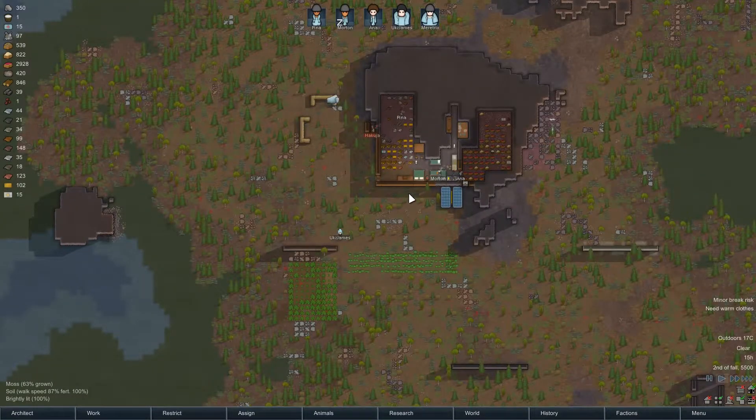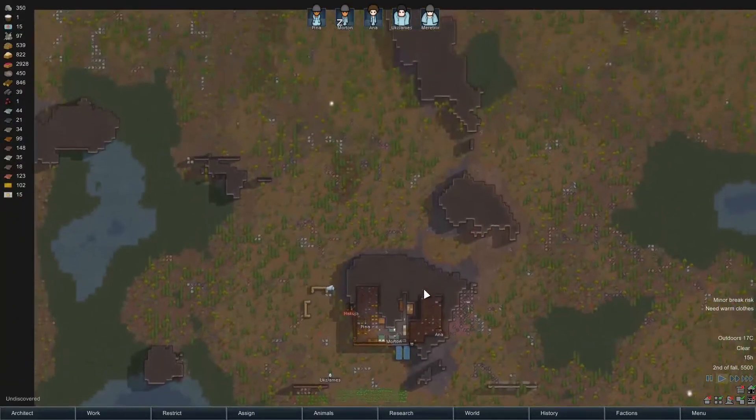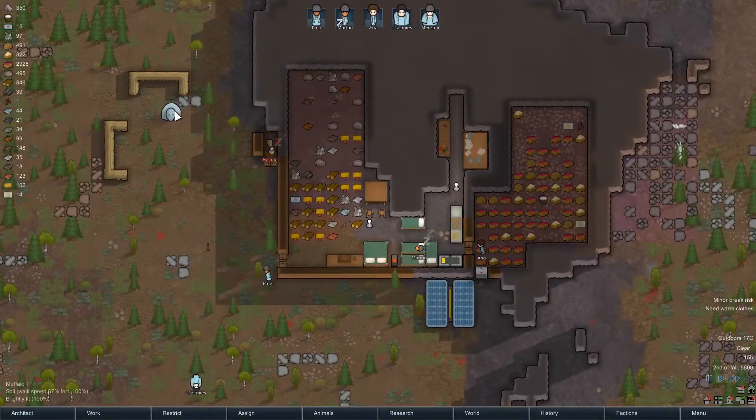Hello everyone! Welcome back to another episode of Rimworld Wanderlust. We're back in our small temporary base with a little muffalo pen over here.